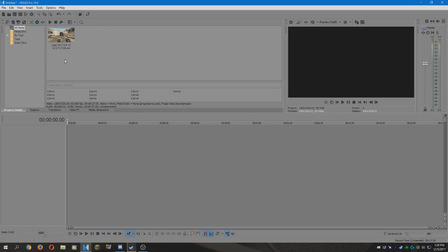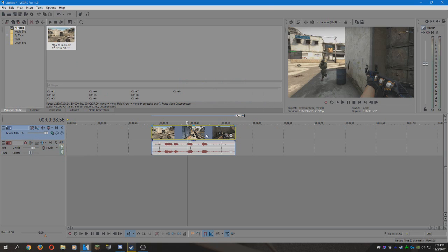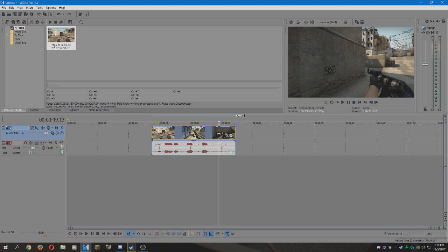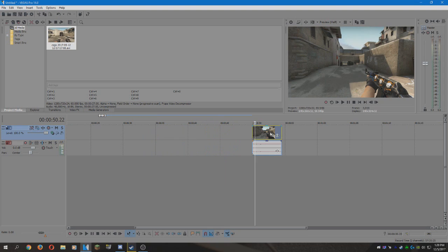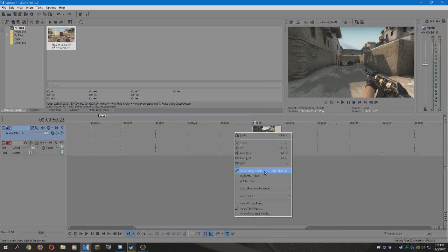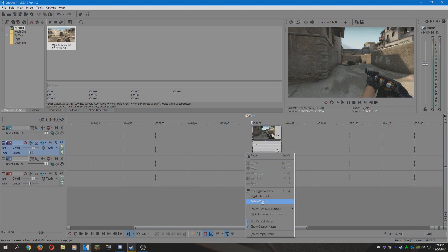Firstly, you're going to import your footage. Create a new layer and click no. Copy your footage to where you want it to be — mine's going to be around here. Copy this, insert a new video track and paste. Make sure this syncs up properly and delete the audio.